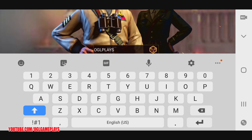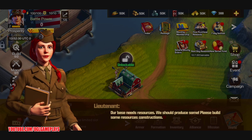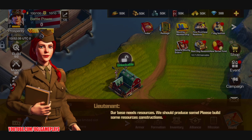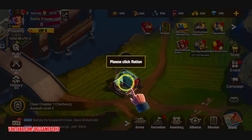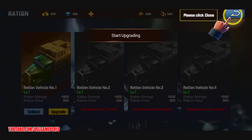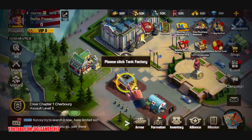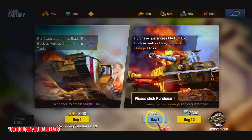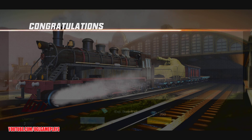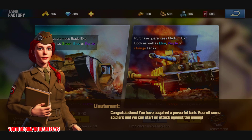Let me change my name. I don't know what countries this game is available in so far, but I will leave a link to the APK in the description. Okay, we have some buildings — we have to start building. Let's go for the Tank Factory. I think we'll get a new tank. This is a gacha summon mechanic — instead of heroes, you get special tanks.